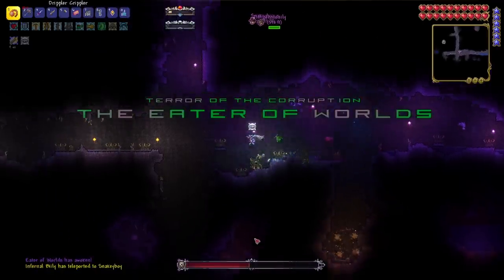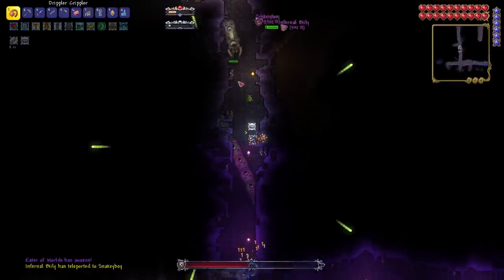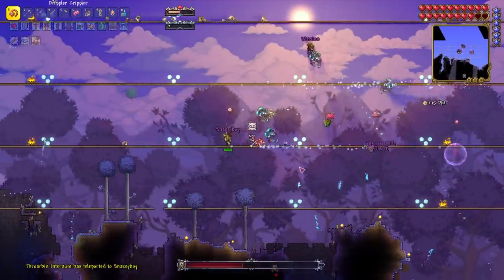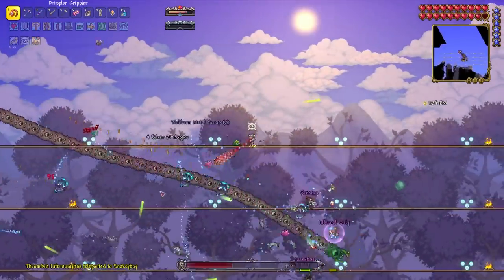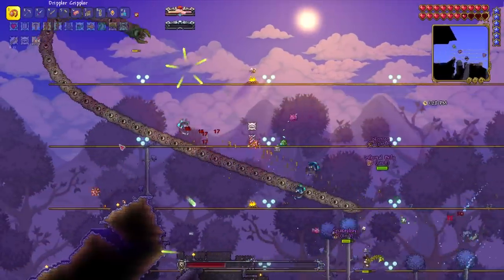After all the boys defeated Torch God, we moved on to the Eater of Worlds. He's a fast worm — that's nice. The Eater of Worlds was a lot of fun to fight in Infernum because it doesn't break into separate segments, which made him a lot harder all on its own.